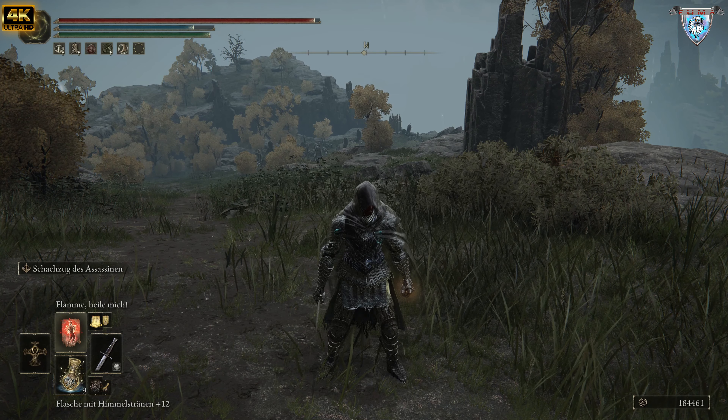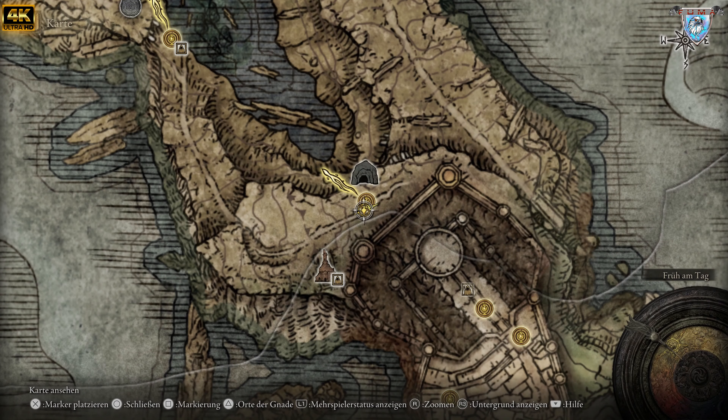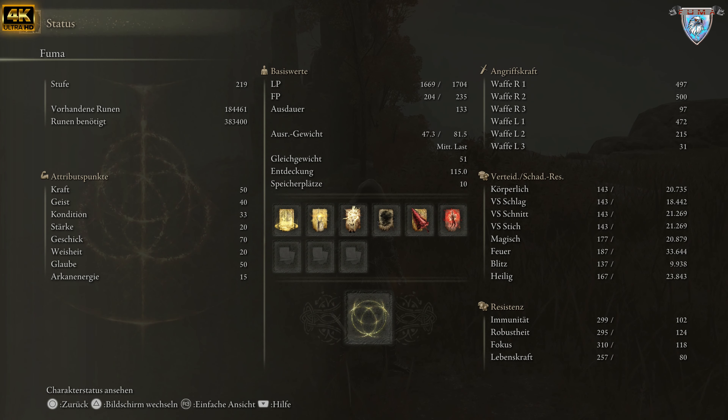Das ist das was ich benutze. Mein Bild ist natürlich mit ein paar Drachen noch bestückt — weil wenn wir Glauben haben, und wir brauchen Glauben für das Bild, dann macht es natürlich auch Sinn, wenn wir genug Arcan haben. Ihr braucht mindestens 15 Arcan, dass ihr noch ein paar Drachen reinpacken könnt. Dann wird es richtig stark, dieses Bild.